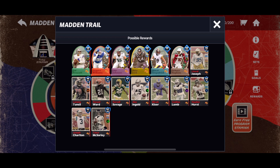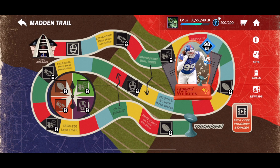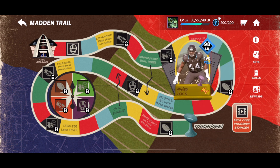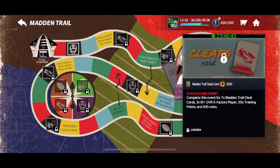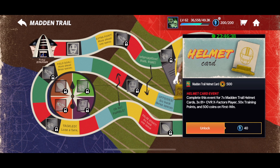There is a 92 Trace McSorley for those that like the card. Absolutely hilarious. So there are going to be eight events on this trail, and then there's going to be Blitz events. There are also four different collectibles in the promo: the helmet card, the cleats card, the gloves card, and the football card. Each one gives you seven collectibles, 38 1-plus players, 50 training points, and 500 coins for the first win, which is sweet.